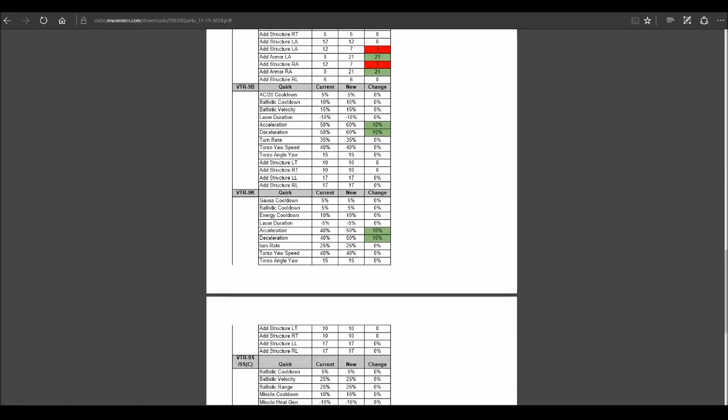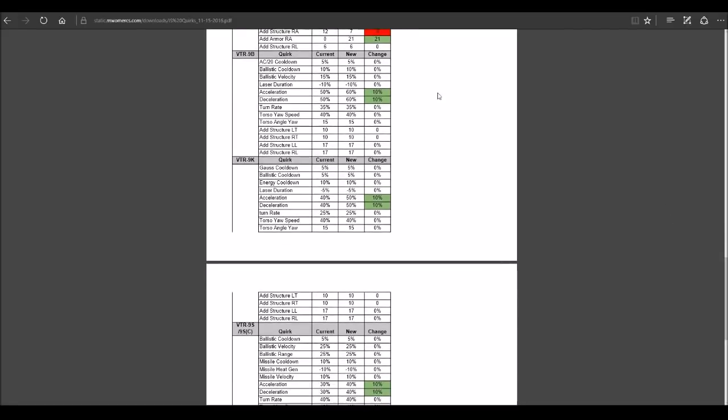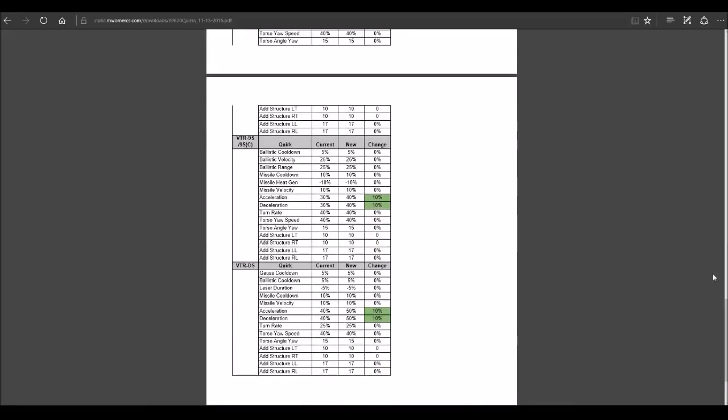Speed is life in the Victor. The more speed you can get, the more mobile you can be, the better you can torso twist and stay alive. Good to see the Victor getting some love. I just wish they would unnerf the jump jets and make the Highlander, Victor, and Cataphracts great again.